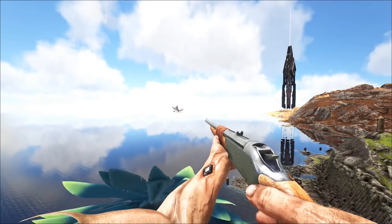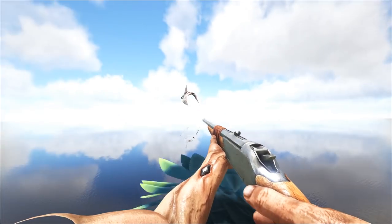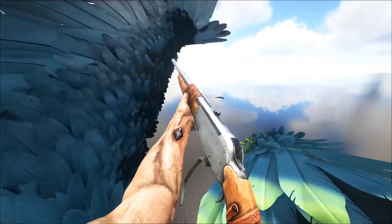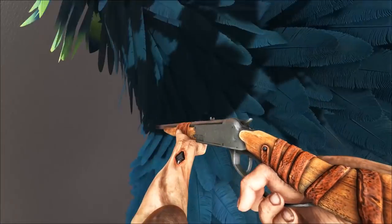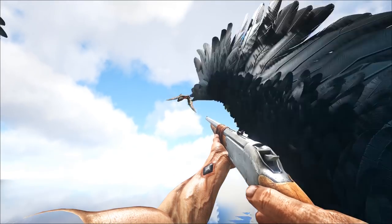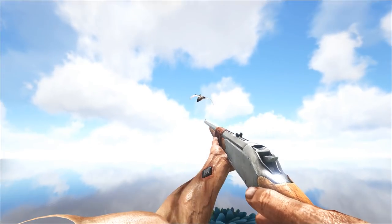This method requires a Gryphon, so you'll need to play on Ragnarok. You can follow Tapajaras and shoot them from the back of a Gryphon — it's the only flying creature where you can actually pull out a weapon while mounted. You can either try to shoot the Tapajara or try to bola it.